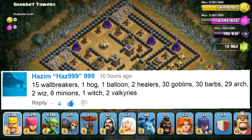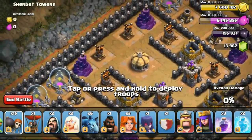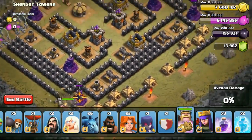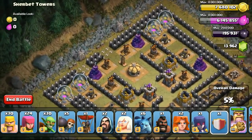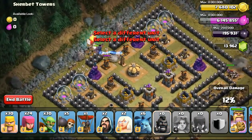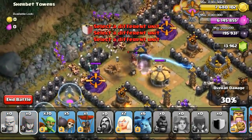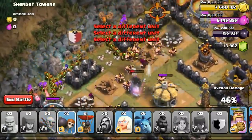The next attack was submitted by Hazim. He asked me to use 15 Wall Breakers, 1 Hog Rider, 1 Balloon, 2 Healers, 30 Goblins, 30 Barbarians, 29 Archers, 2 Wizards, 6 Minions, 1 Witch, and 2 Valkyries — totaling 205 spaces, so I removed 5 Archers to make 24 Archers instead. Since no single troop exceeded 20 housing spaces I was also allowed to use Heroes, so I deployed the Barbarian King at the bottom and the Archer Queen on the right.